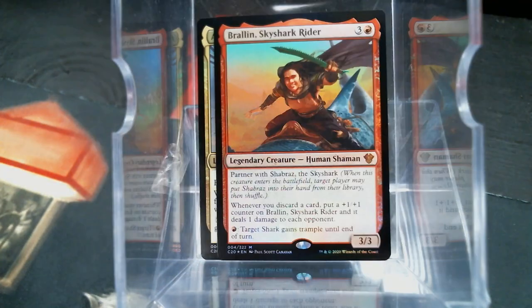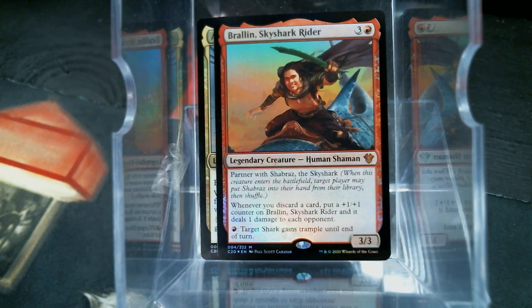Then we have Brawlin Skyshark Rider. Partners with Shubi. Whenever you discard a card, put a 1/1 counter on Brawlin, and it deals one damage to each opponent whenever you discard a card. Cycling discards, by the way. Target Shark Gains Trample.